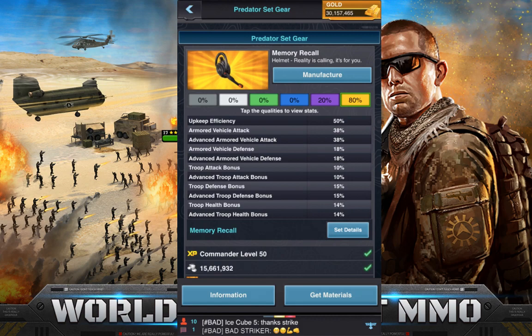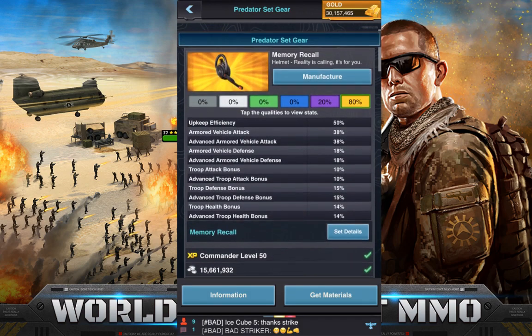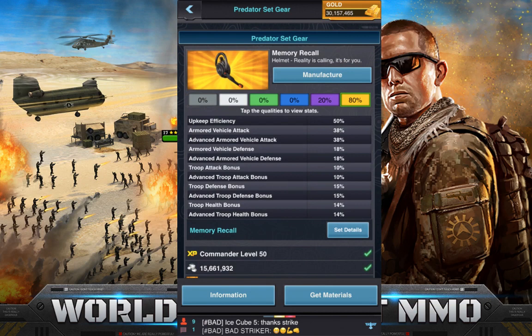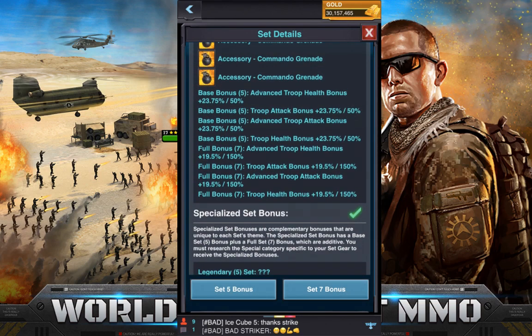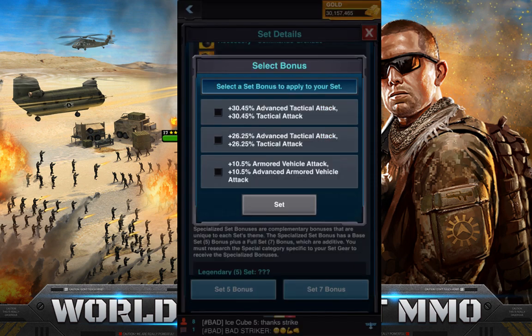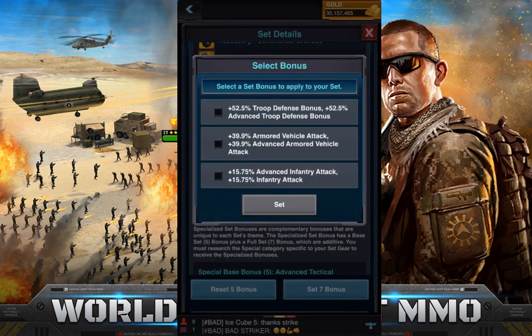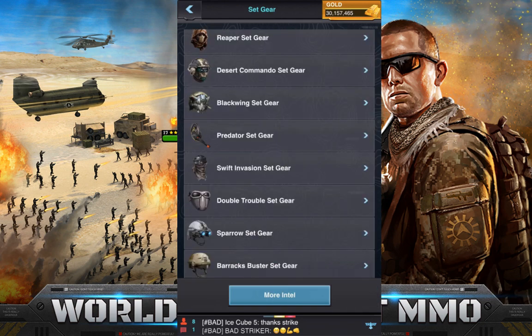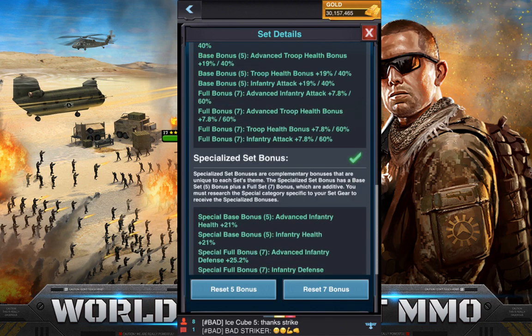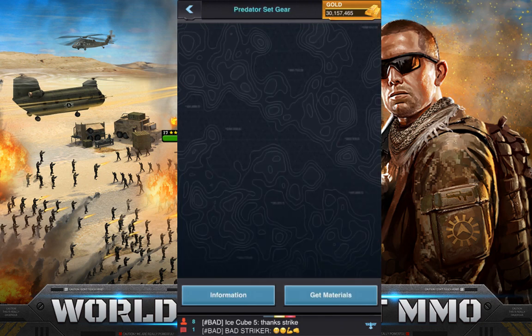This Predator gear set — you've all seen it before, especially with the control point because it's great for defending. When you have Predator gear on, you are going to eat the rally. There is nothing that hurts more than hitting someone wearing this. Look at the stats: 150% troop attack and 150% troop health. That is crazy. You definitely want to be wearing this Predator gear set — that is the gear I recommend. That's the only gear I'm even going to mention in this video because I think that gear is the best.